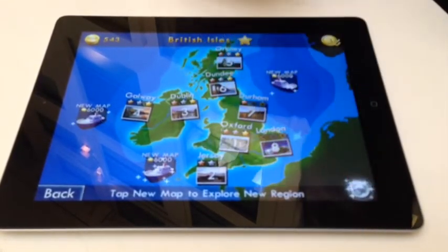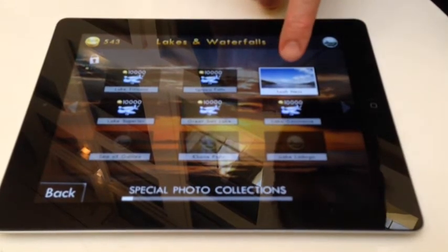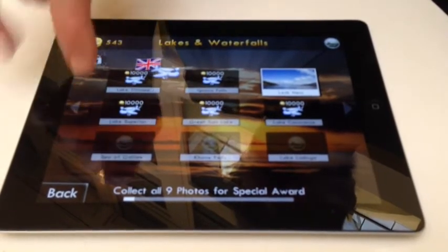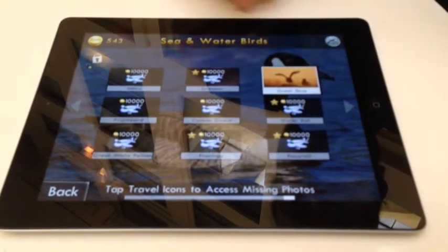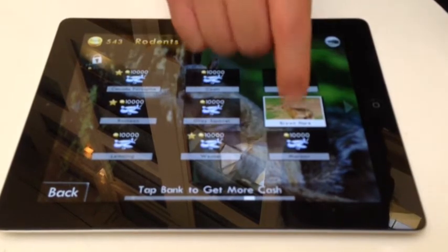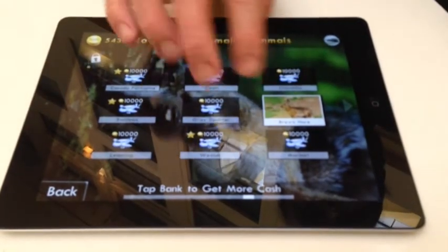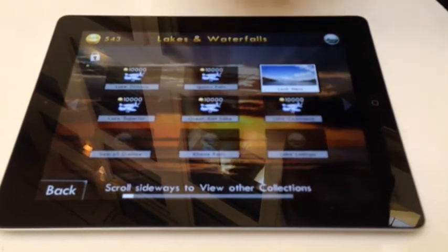Every single trip, you get what we call a special photo collection. We've got Loch Ness here, and you can see this is great lakes and waterfalls from all around the world — Lake Titicaca in South America, Lake Superior, one of the Great Lakes, and the Sea of Galilee. There are also sea and water birds from all over the world, and rodents and small mammals. If we want to look at an animal, we can click on it — we keep the photograph and the facts, and if we like it, we can put it in our gallery. Don't forget there are 2,500 of these photos and facts in the game, so you're always building up a massive encyclopedia.